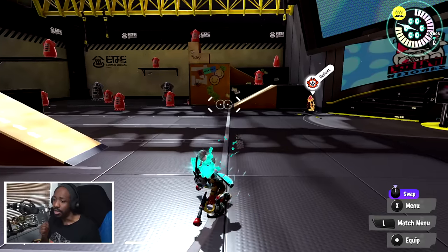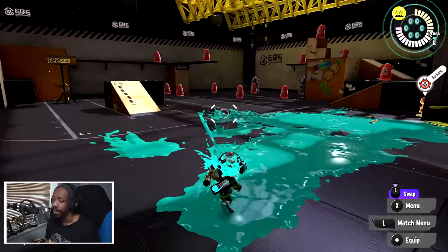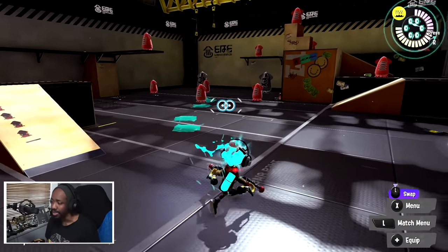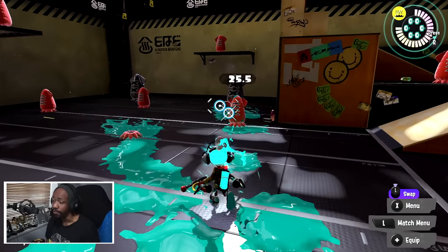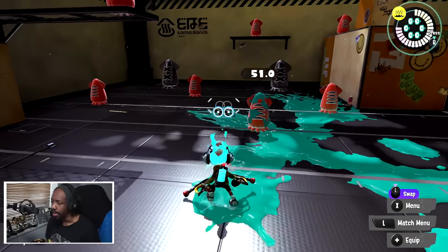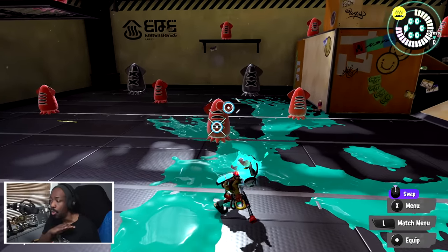So the Dowser Duallys don't have the longest firing turret mode — it's just behind the Gluge Duallys — but it's still pretty far and still really useful. Talking about more statistics with the Dowser Duallys: if you hit things directly, it's doing 25.5 damage. So it's a four-shot kill, and this remains true even in turret mode as well — it's 25.5 all around.